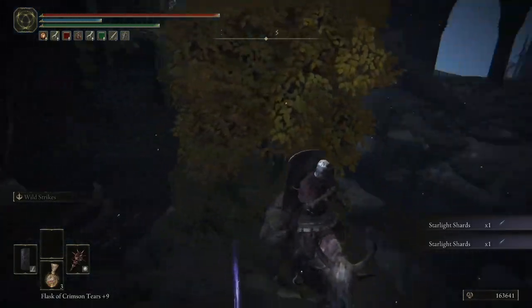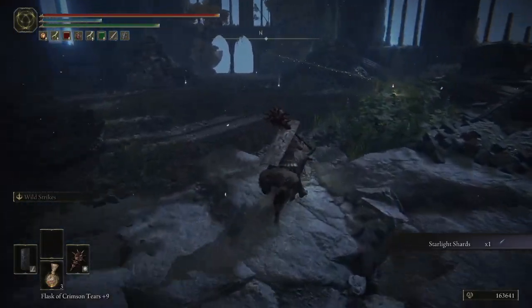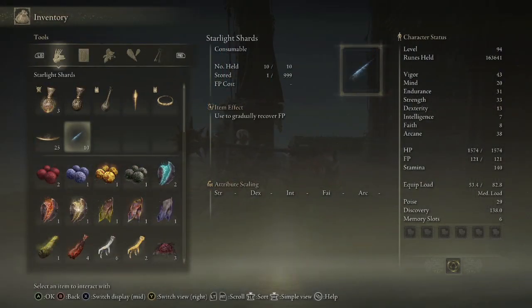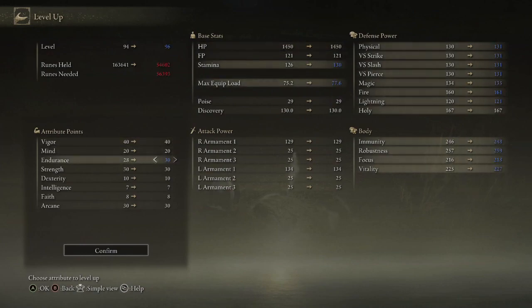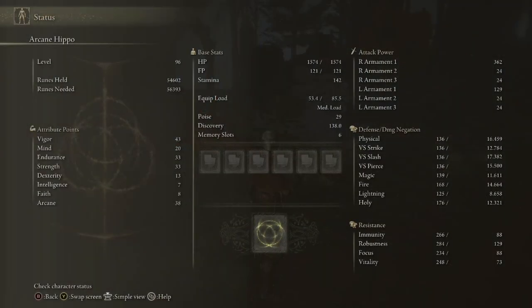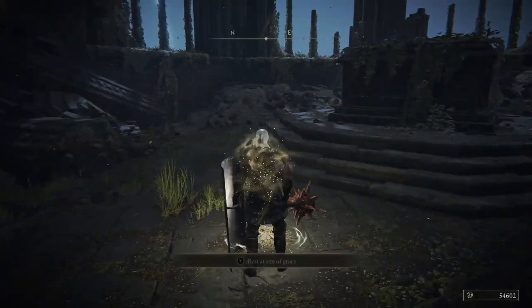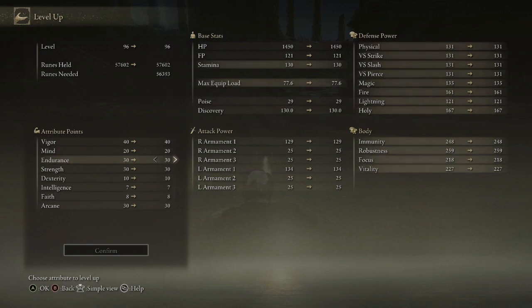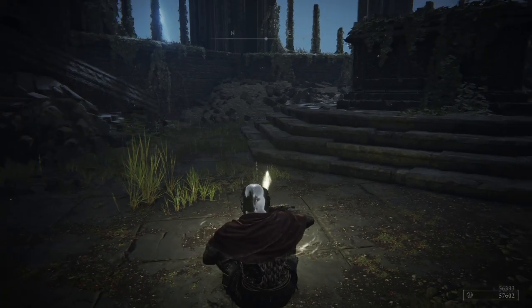I don't actually remember what these starlight shards do. I think they have to do something with mana. Yep — gradually restore FP. How close are we to another level up? Very. Now that endurance has gotten to 30, let's go ahead and pump arcane a little bit more.